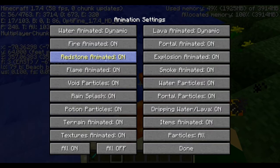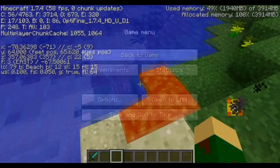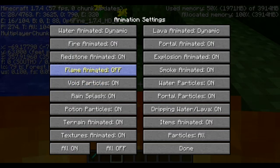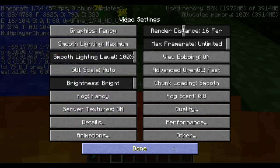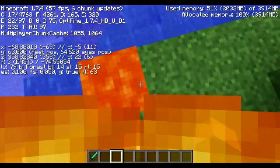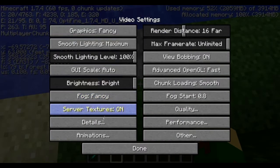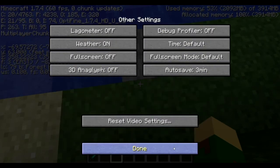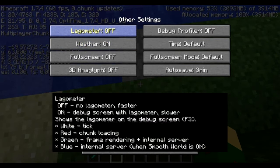For water and lava animations you can have these all off or all on — this can hurt or help depending on your computer. Some you might want off and some you might want to leave on just for the look. Especially fire — if I catch myself on fire you'll see the flame animation. If you have a decent computer this shouldn't hurt you, just leave it on, it looks better. You can mess around with these — dripping water and lava is an important one you might want to leave on. Portal animation isn't as important. Just experiment with this whole tab.